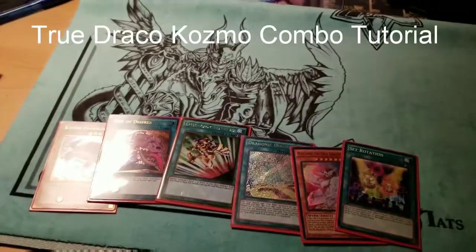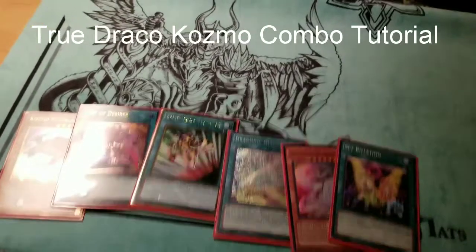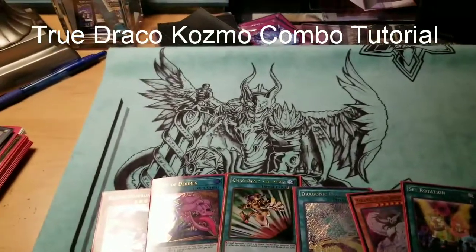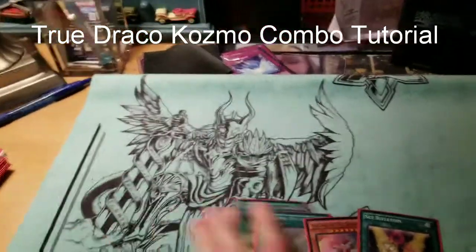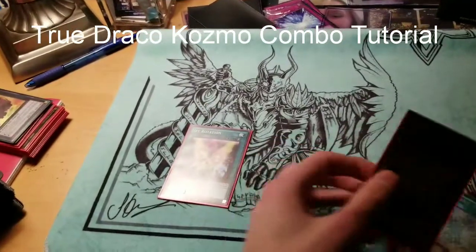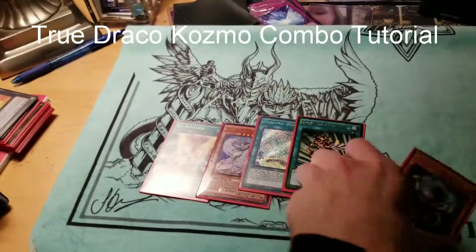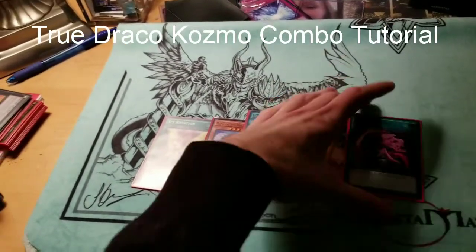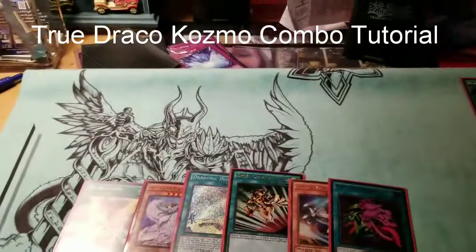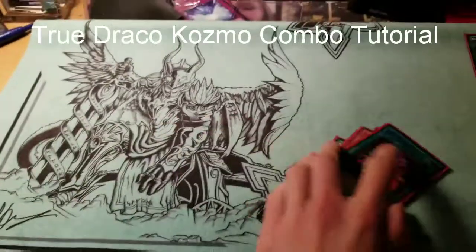Hey, what's up guys, AT Spectre 8K here — popping and locking with my True Draco Cosmo deck profile combo tutorial video. This is a really nice hand to show off, a really nice combo piece. Going second with the deck — you can go first or second, and you can take Pot of Desires out if you'd like. Let me show you guys how it's done and the basic premise of the deck.